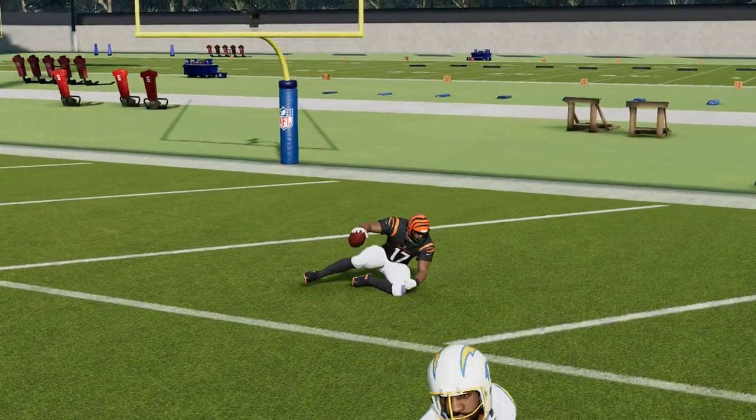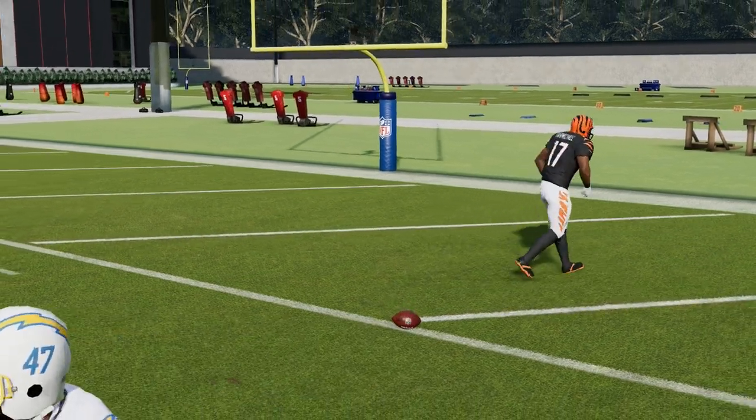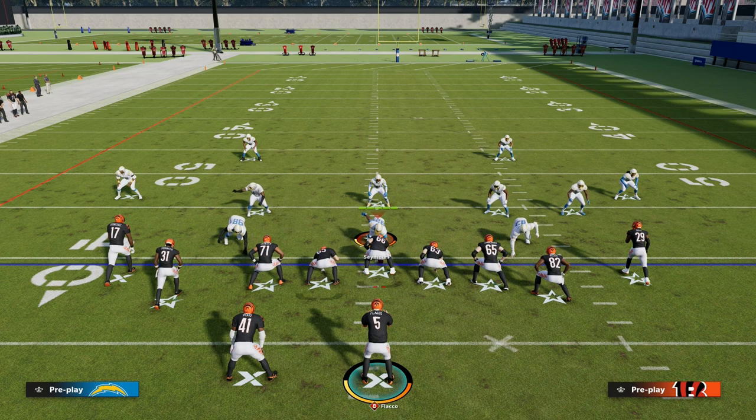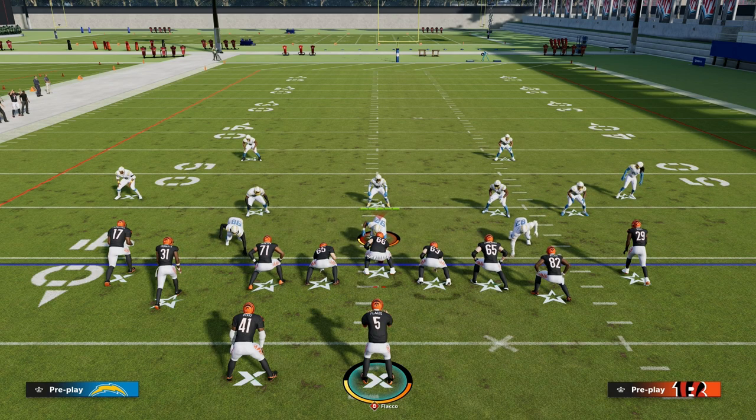There are advantages to leaving that post route — whether against man coverage or match coverage, the post route can really help you take the top off the defense. Thanks for watching. If you want my entire Colts Offensive ebook, including all the bunch stuff and tight slot stuff, head down to the description and join the Patreon for just $10. You'll get access to all of my ebooks, all updates to those ebooks, and any new stuff dropping in preparation for Madden 24. Thanks for watching — head down to the description and join the Patreon page.